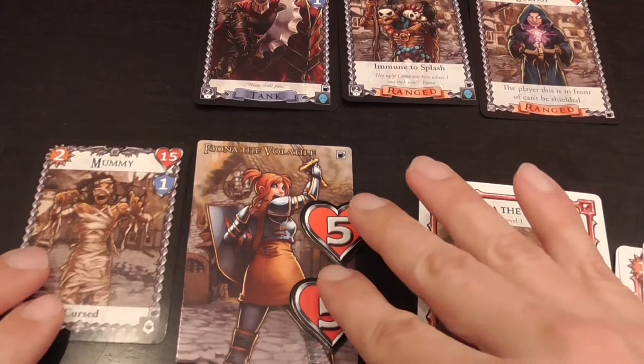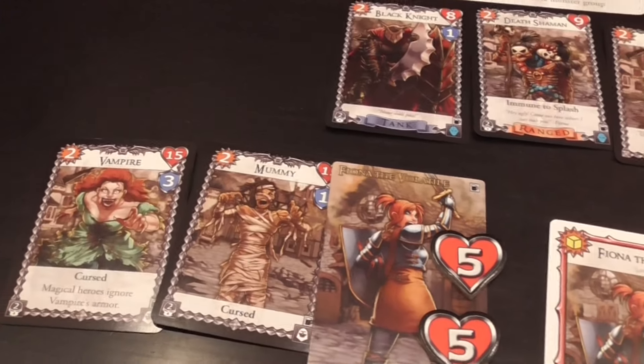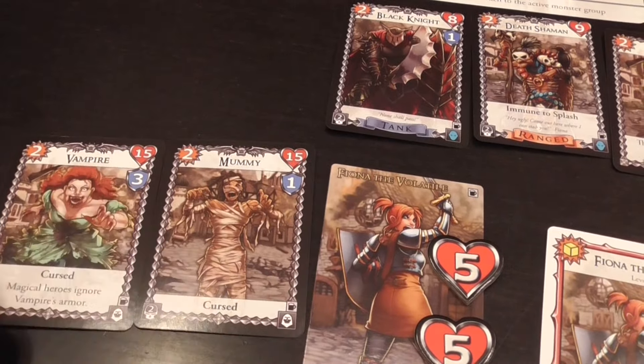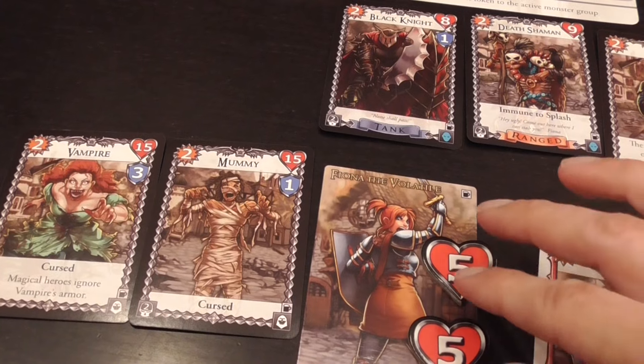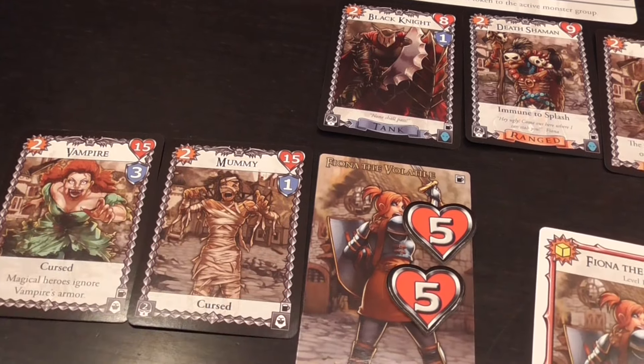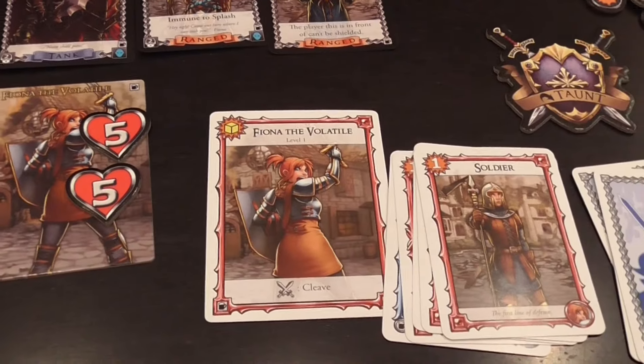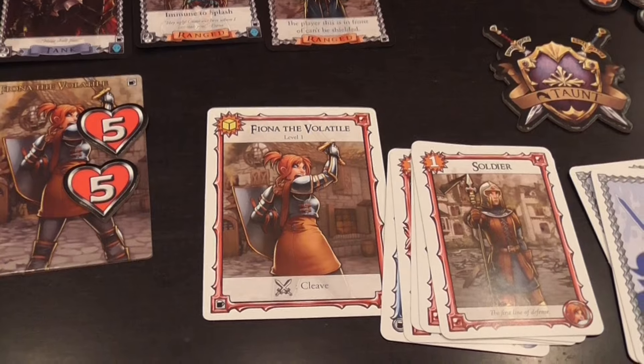Each player also has some monsters that are already there to keep them company. If I'm playing as Fiona in this scenario, I start with two monsters next to me already, annoying me and ready to attack me. Each player's hero will have a number of life points; if you lose all of them, you're dead, and if a hero dies, the entire group dies.